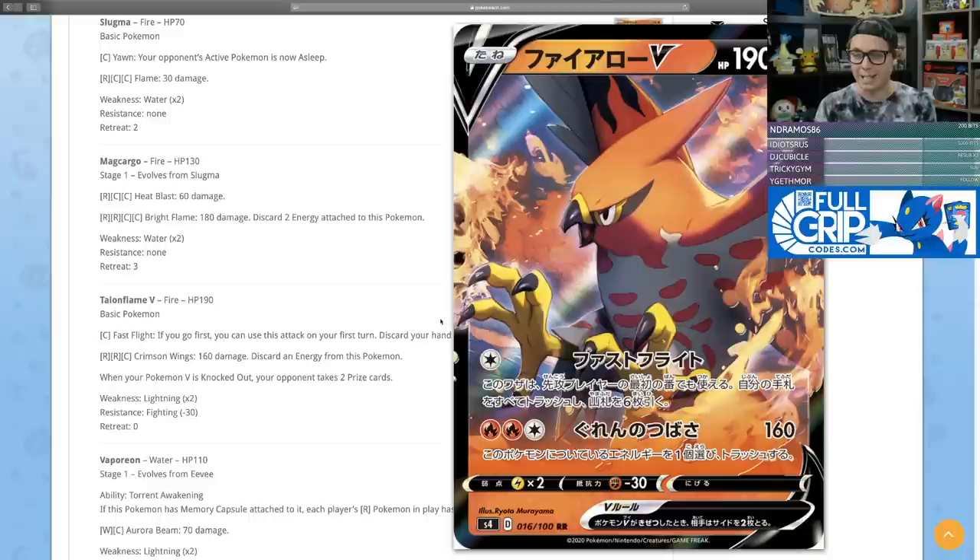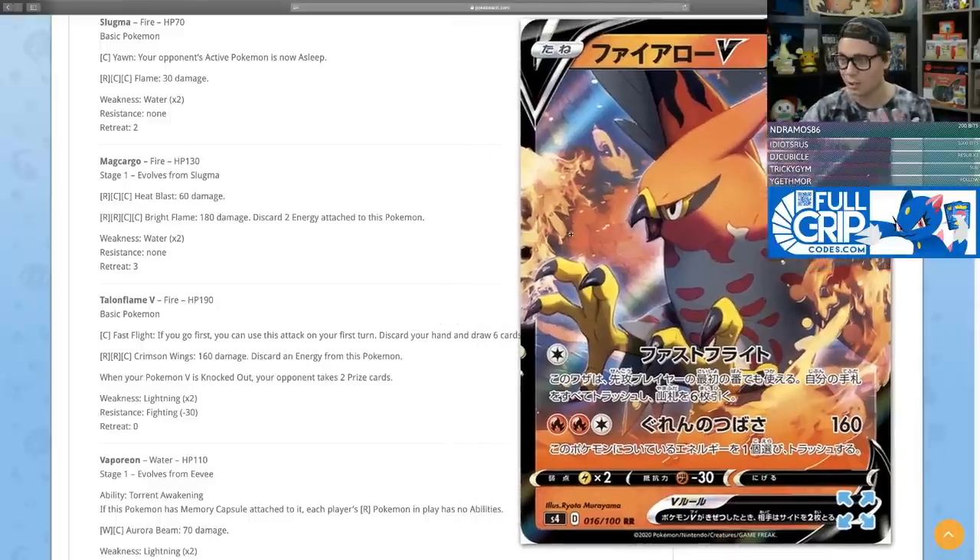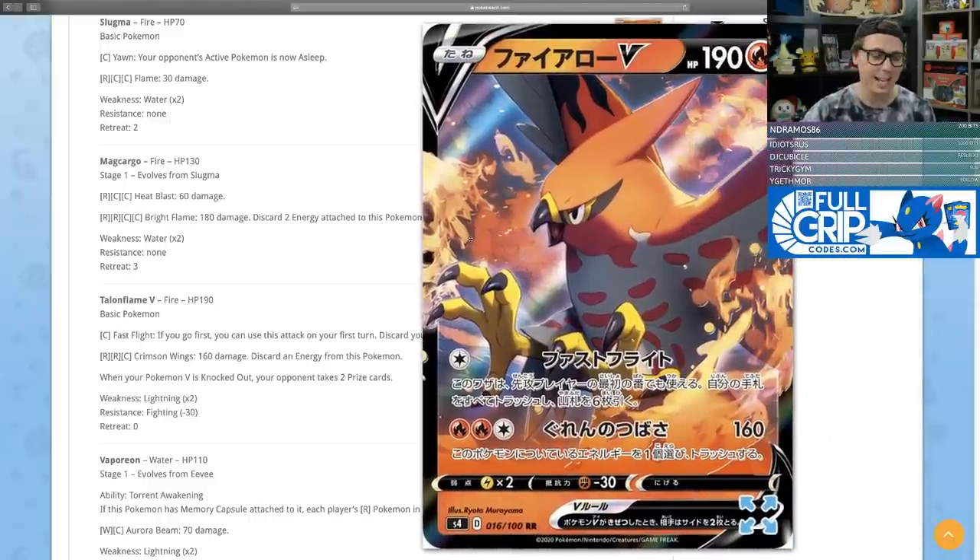For one colorless energy, Fast Flight — if you go first, you can use this attack on your first turn. Discard your hand, draw six cards. That's phenomenal. It's got free retreat and 190 HP. The attack costs just a colorless energy, so you can use Capture Energy, Grass, Fire, or Water Energy. Talonflame is a beautifully designed, splashable utility Pokemon with an incredible artwork and an amazing first-turn attack — plus a fighting resistance of 30.